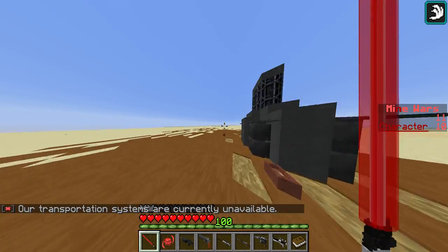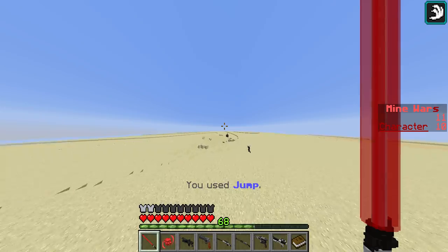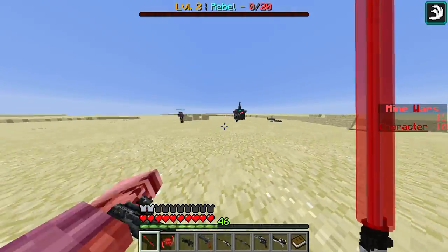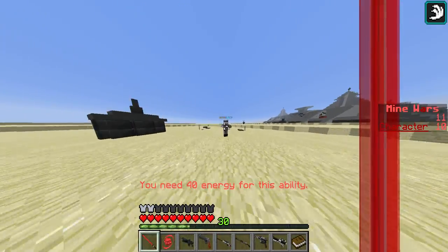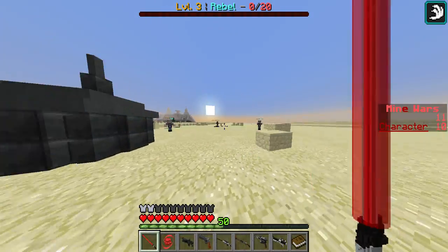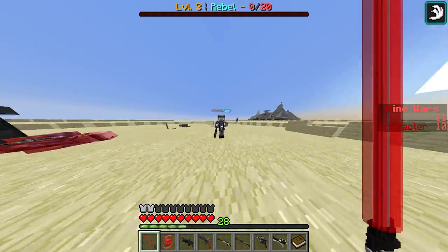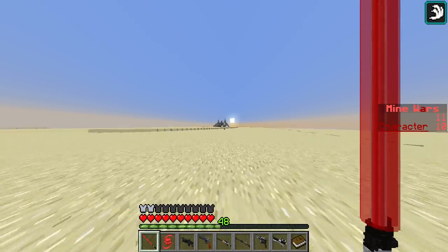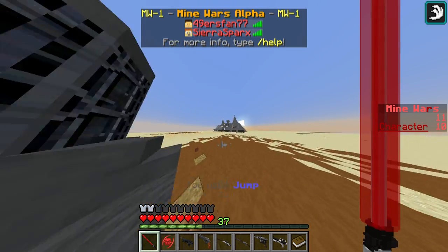HQ seems broken but that's fine since it's still in beta. This area near the base has level 3 rebels everywhere — it's a great spot to grind toward level 5. You can right-click to throw your lightsaber and it'll hit from a different angle rather than going straight back.